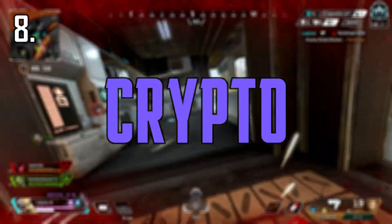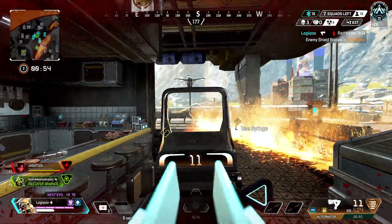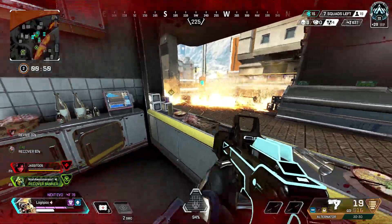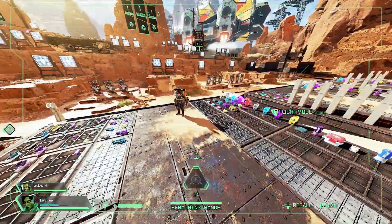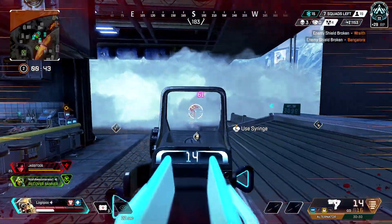Coming in at number eight, we've got Crypto. Crypto's EMP is actually really, really good. Not only does it deal a decent amount of damage to shields, but it also levels up your Evo and it deactivates some abilities like Rampart's walls or Gibraltar's bubble. It also stuns the player for a good three seconds. Crypto's ultimate is definitely super underrated.